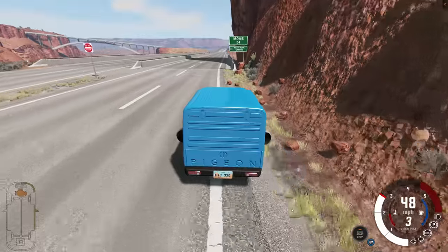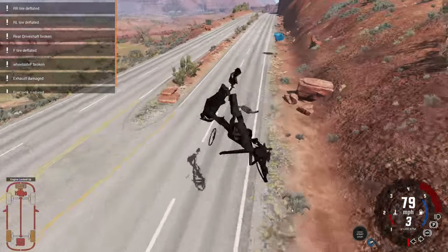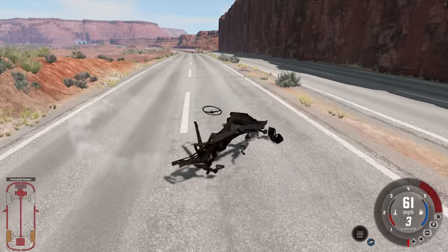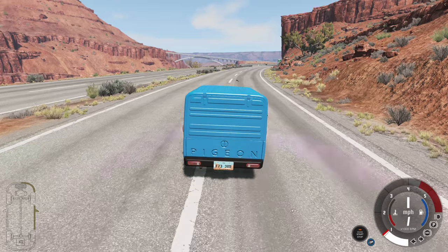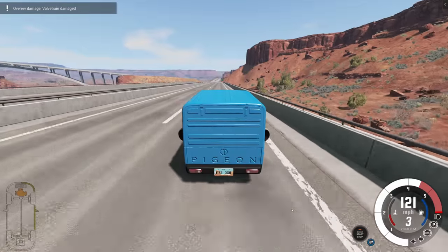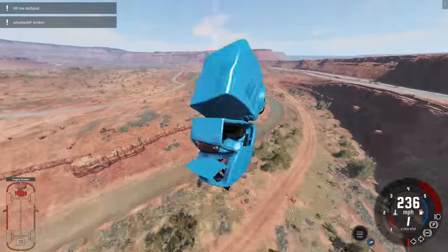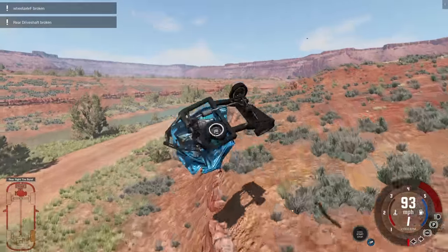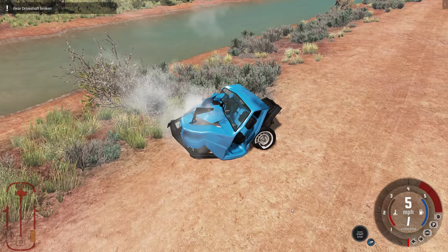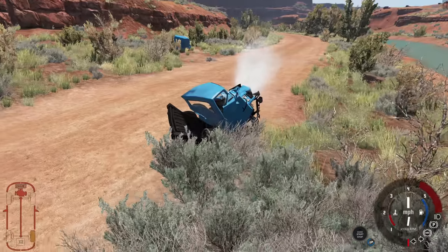Once we're lined up with the straightaway we gun it — 200, 300 miles per hour, and then complete destruction. That is what I expected to see out of the ETK; we just happened to get it out of the pigeon. Although we didn't get to fly. So this time I'm going to line it up with a mountain that will hopefully pop us more into the air. We're going only 120 miles per hour but that's enough to blow up the engine — and now we go fast: 200, 300, and now that is a flying pigeon. It was only for a few seconds but it flew a great distance. It is still completely destroyed.